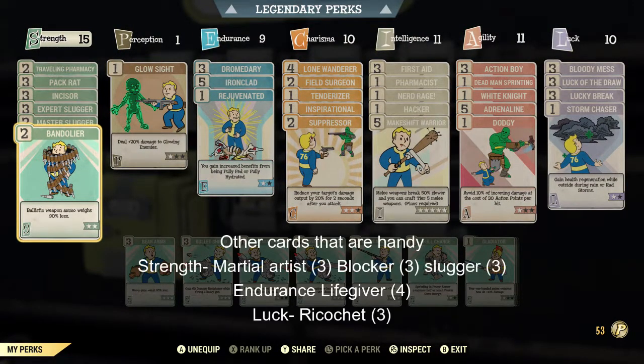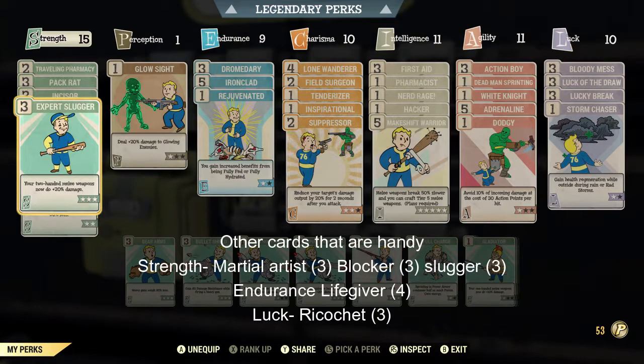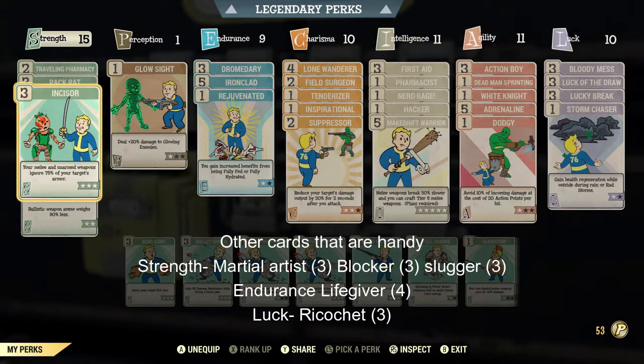For Strength, having the Slugger cards adds damage to the Oral Axe. I got Incisor because I have those cards — it's handy against the Fanatics but easily replaced by other cards. I put Glow Sight on the Perception only because you face glowing troggs at the end of the Ashes Expedition. I also have the Ironclad card, as I don't have power armor and need survivability.